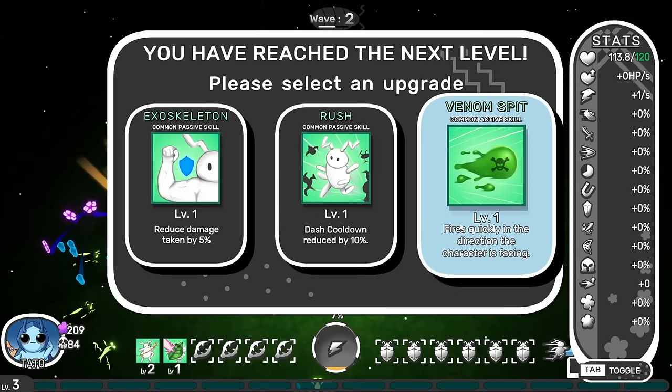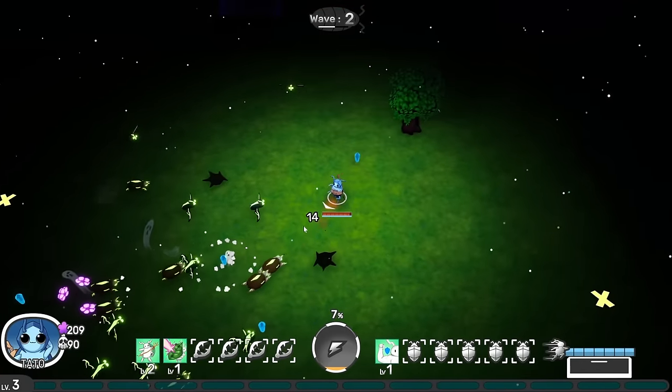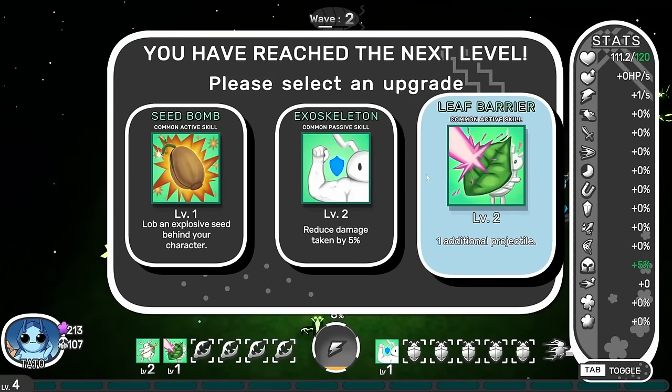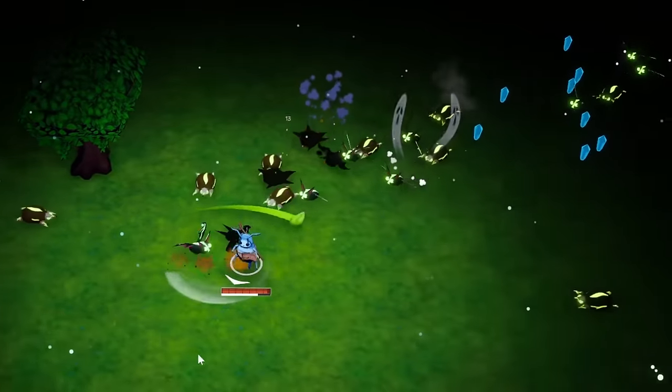We are getting hit fairly often, so let's get some damage reduction. There's so many good things over here, I need to make sure I get those. A bomb lobs behind the character — I like that idea. If I just face away, yeah, just blowing up all the things right away.